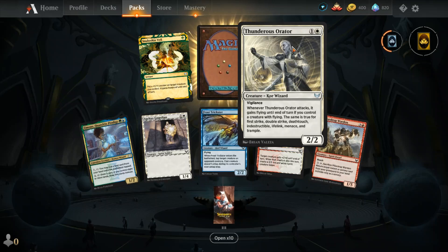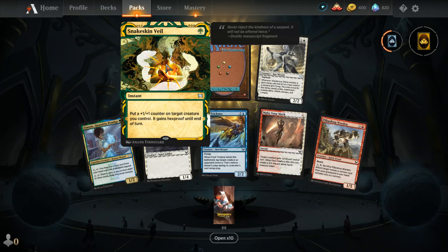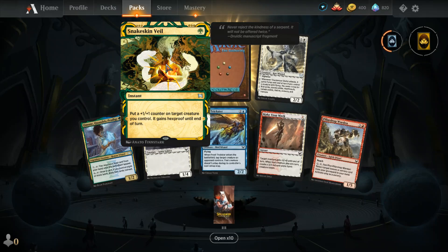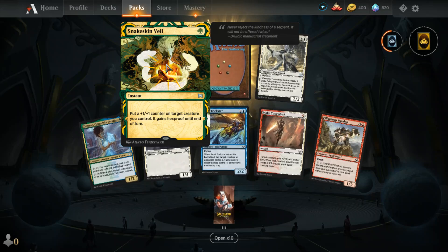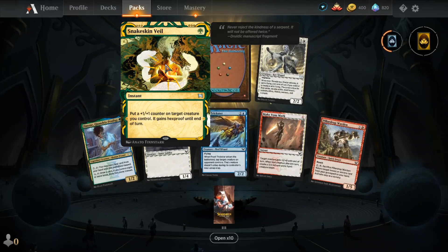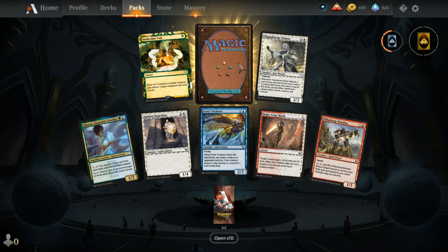Then we got Snakeskin Veil — pretty cool artwork. It's one green for an instant: put a +1/+1 counter on target creature you control and it gains hexproof until end of turn. Let's see what we get in the rare or mythic slot — could I go 100% mythics across all 112 packs starting right now?